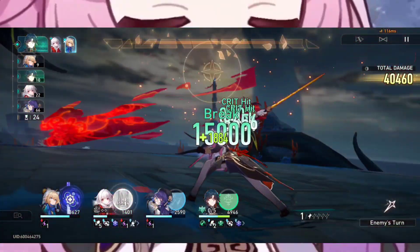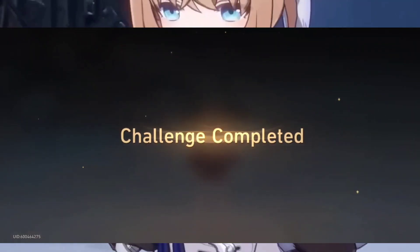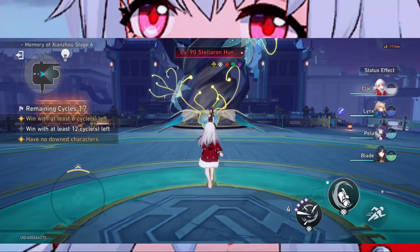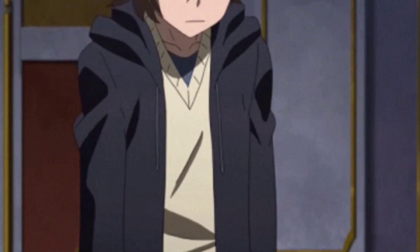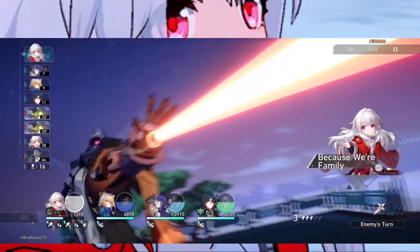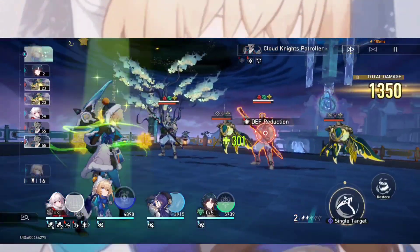Even though you can increase Clara's aggro with her ultimate or supports like March and Lynx, it doesn't guarantee she gets hit. RNG is RNG — even with all that aggro increase, enemies can still target your other teammates like Tingyun and one-shot them instead of attacking Clara.